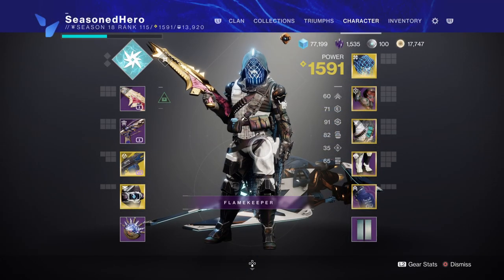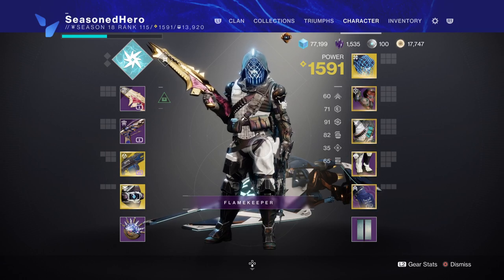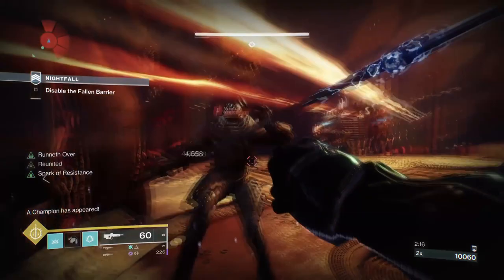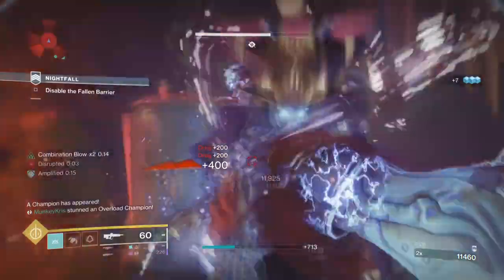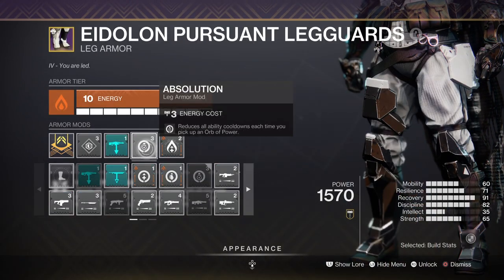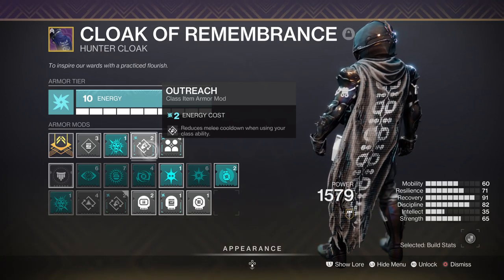For your stats, melee will be focused on first and then the rest will follow, though this can be adjusted however you like as the base subclass perks allow some experimentation. Although our melee is at 60, you'll be surprised at how fast it comes back when your abilities are fully in use. Having Gambler's Dodge will help you greatly for getting a full melee charge back straight away after each dodge. This feeds back into Flow State where being Amplified quickly recharges your class ability, and Focusing Strike and Absolution will also help reduce cooldown further. Outreach also ties back into our dodge, giving a quick boost of melee energy — though you can remove it if you don't swap your dodge often.